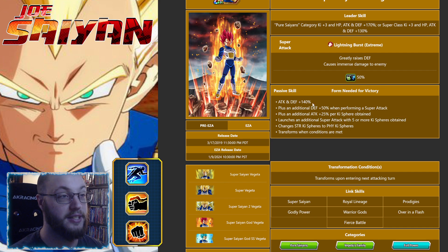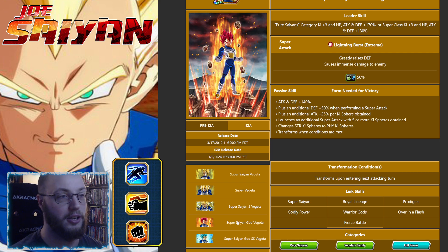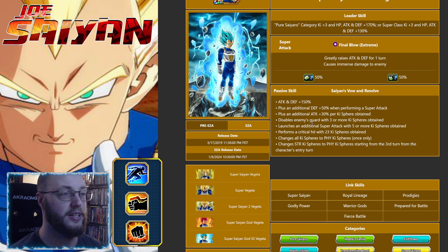After that he goes to a God State: 140 attack and defense, defense goes up to 50 when performing a super, 25% attack per Key Sphere, and he only needs 5 Key Spheres to perform an additional. Once he hits Super Saiyan 2, he automatically changes STR Key Spheres to Physical Key Spheres.